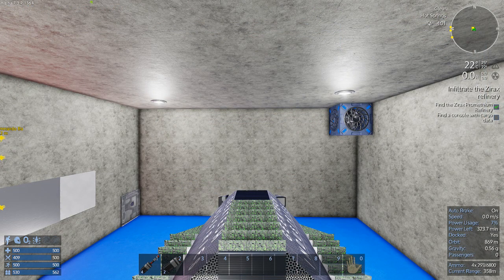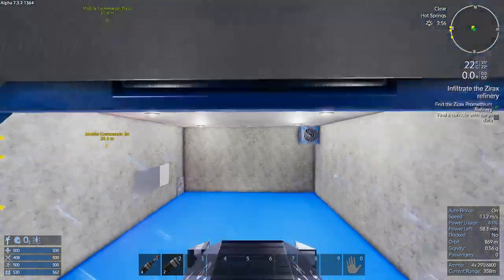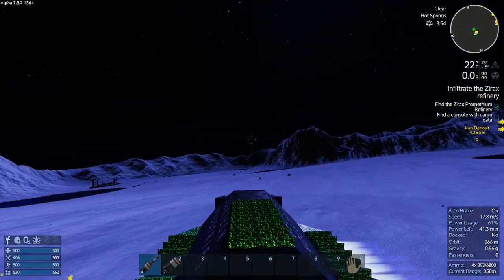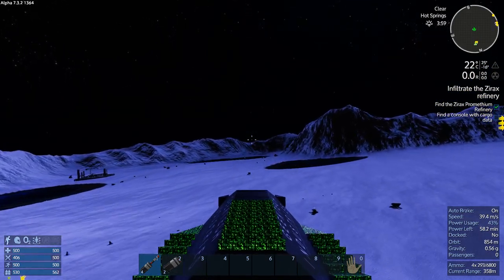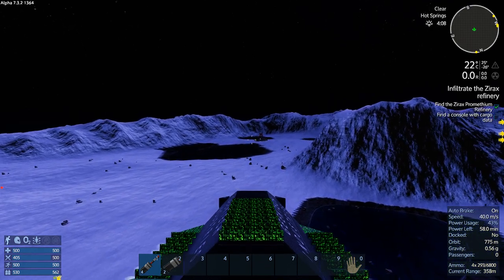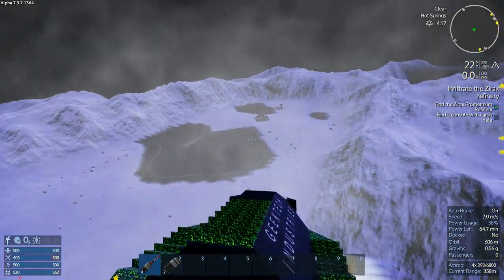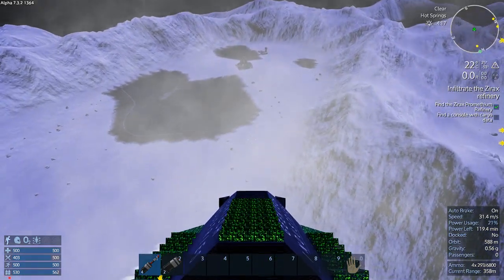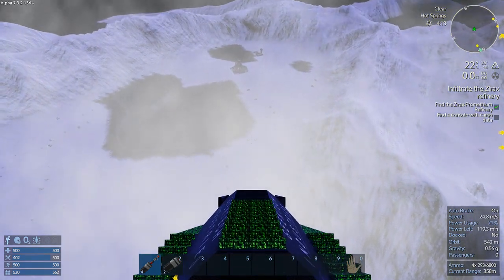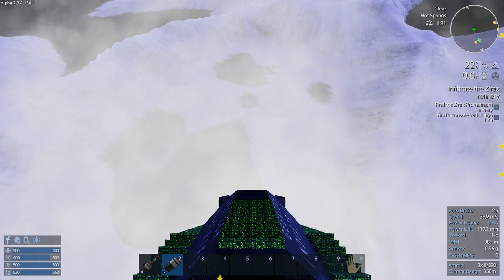At this point we have lots of ammo. We should have plenty enough to take on the drone base, so let's do it. Now this thing flies a lot slower now that I've beefed it up with all the hardened steel plates — it's not as responsive. I think I'm going to swap out the thrusters for the first tier of jet thrusters, then it should be just fine. But until then we'll make do and deal with the drone base.